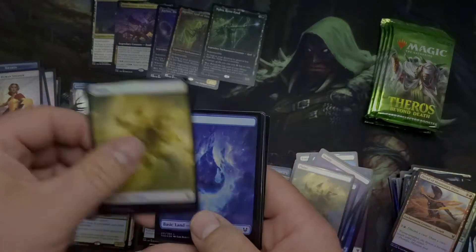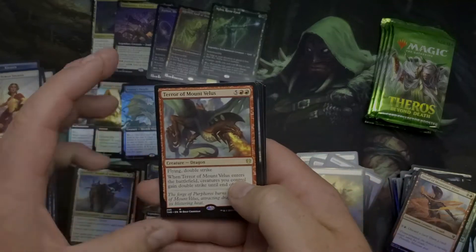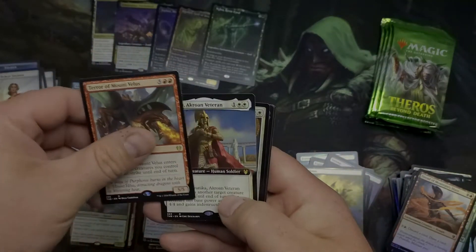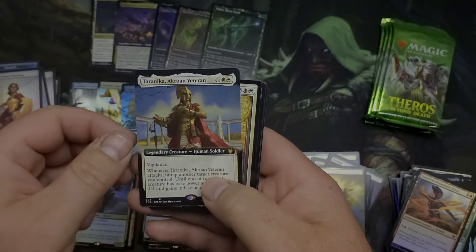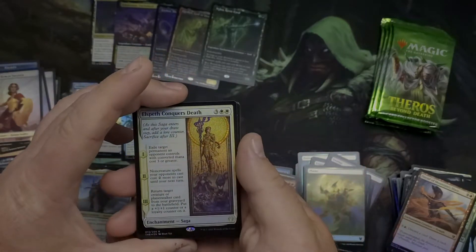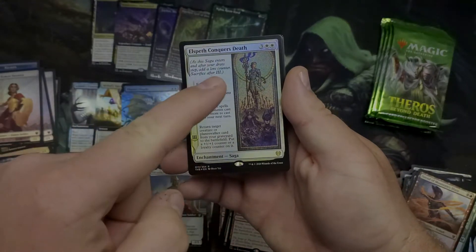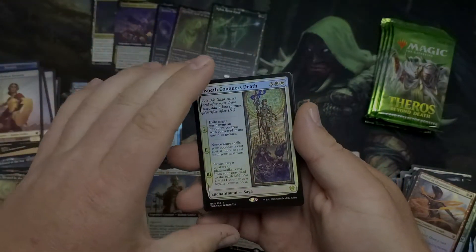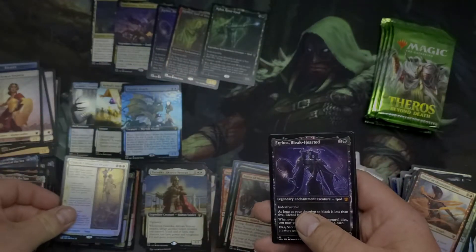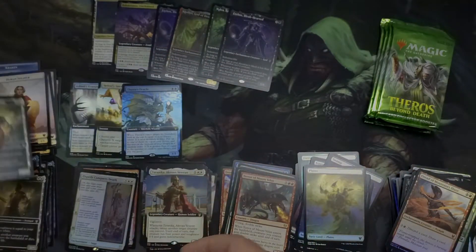Plains, Island, Terror of Mount Velus — flying, double strike, a 5/5 or 4/7. The Kros War Veteran — oh yeah, now that's a beauty. I haven't actually seen this card physically in foil yet but I love this saga, this saga's great. Awesome — Erebos Black-Hearted once again, and a human soldier token.